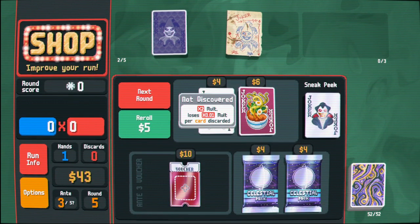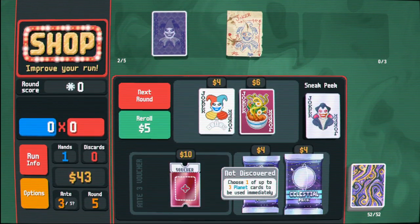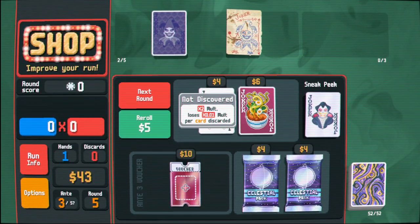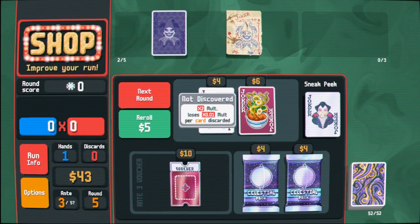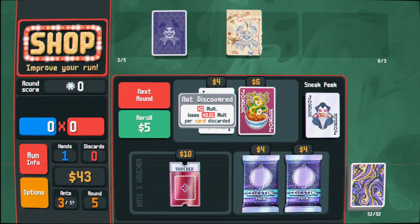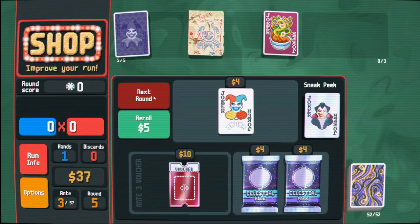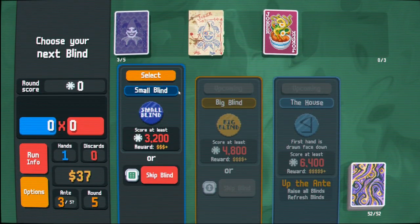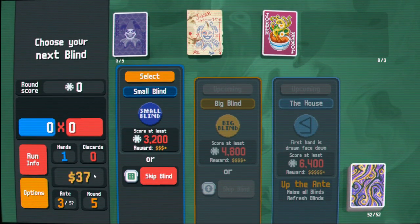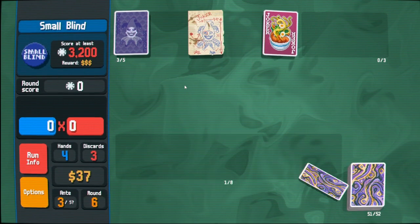Straight, multiple card discarded, and only times two, but only 0.01 which isn't very many. I could maybe try to make my flushes better. I really need tarot cards but I don't have them. I don't think I care about planets. I remembered that I can only make five dollars worth of interest on 25, so probably wanted to spend more money there. Rerolls at zero - I don't think I care about that.